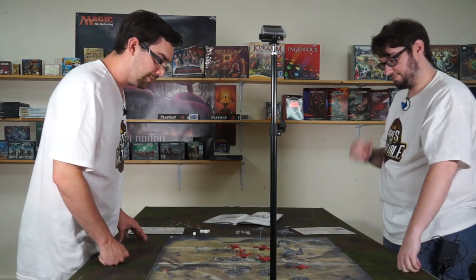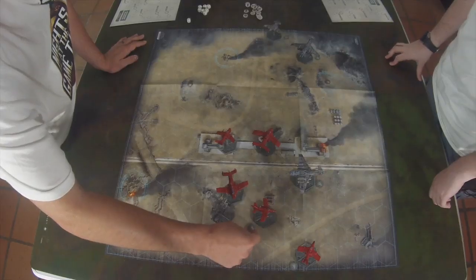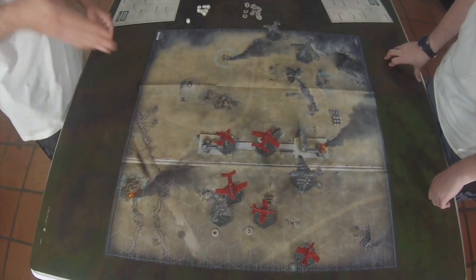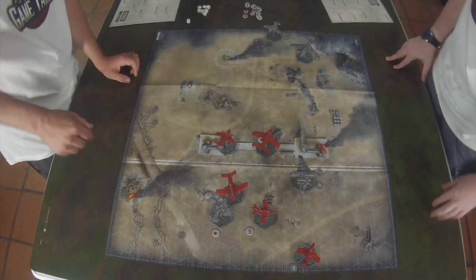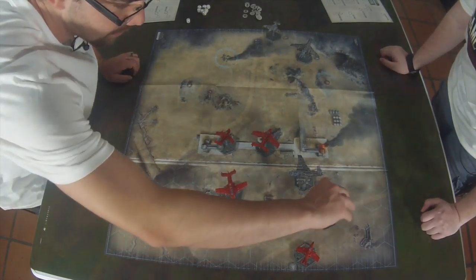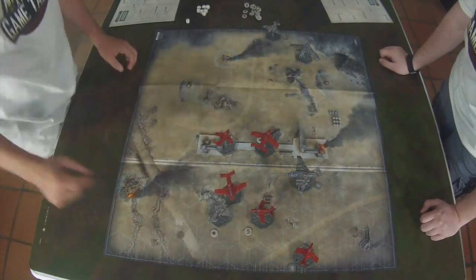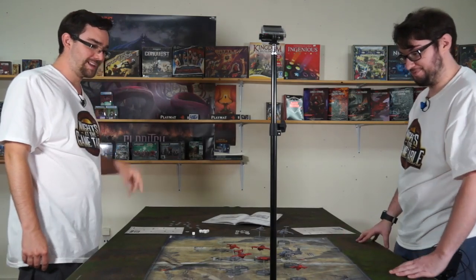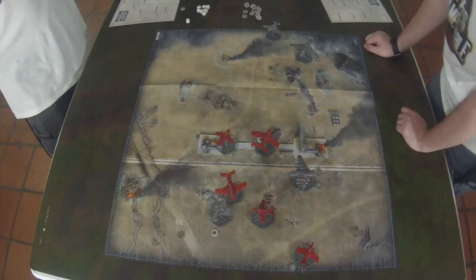In that case I'm going to do my activation. I decided to do a stall turn - one, two, three, go backwards. Can't shake that Dakajet, my dude. I cannot shake him. He's determined - he's like, I'm going to take down a Thunderbolt. So it goes on to you.